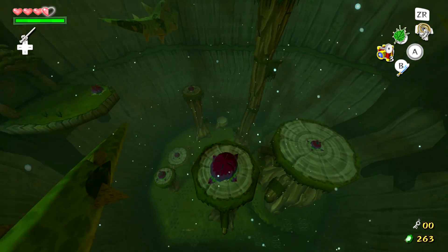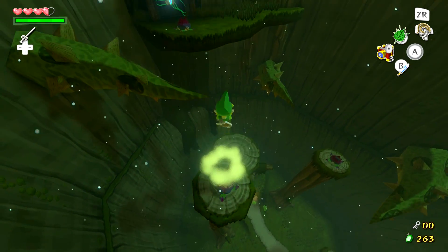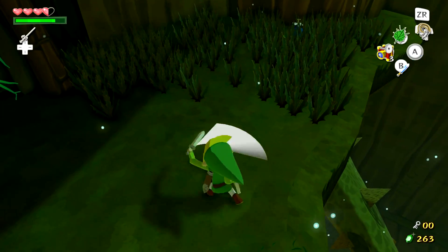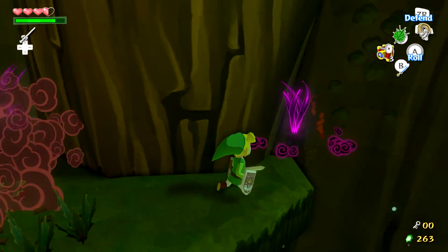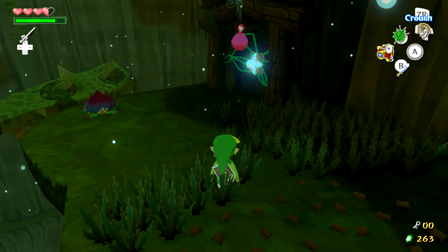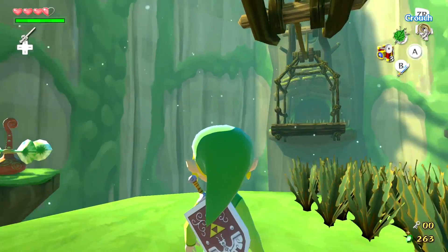Now that we've done that, let's go ahead and leave this lower portion of the room and head back up. We're going to be using our Deku Leaf quite a bit to navigate around this whole temple — yeah, you get to glide a lot essentially, which is really fun. I love the whole idea of this temple. I love the whole fact that this game has a lot of platforming in general.